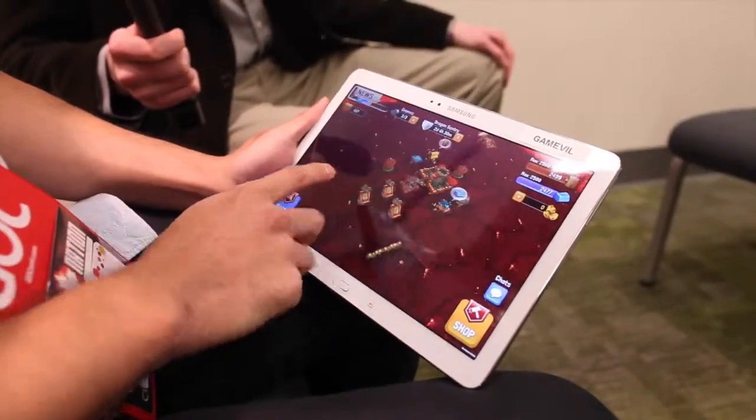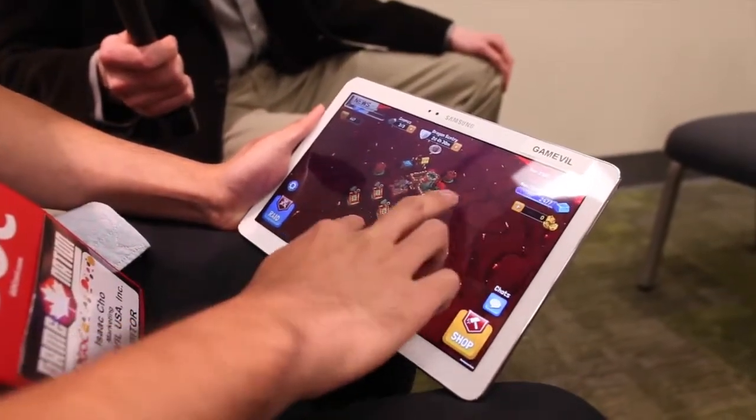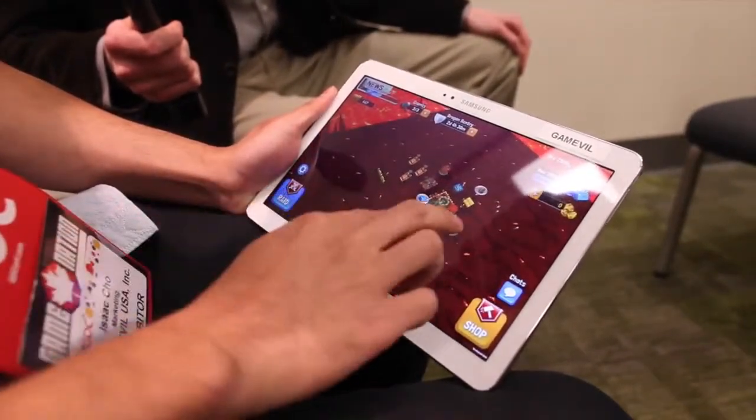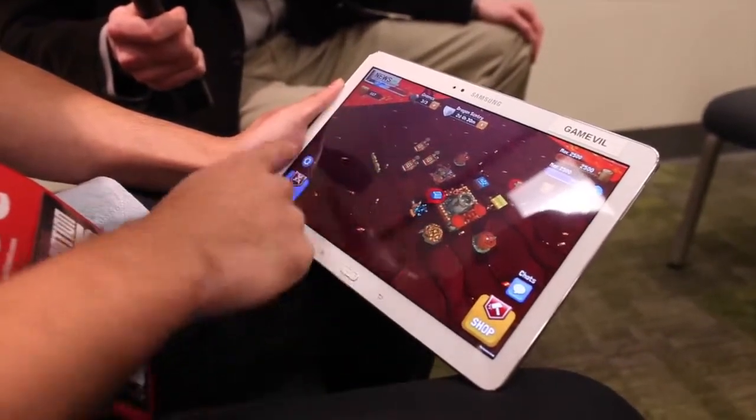Alright, so this is Mark of the Dragon. Just like any other city builder, you build your own city. You can zoom in and out — it's a nice feature where you can actually see the whole city. You can twist it around, get your resources, build your resources, build your army.